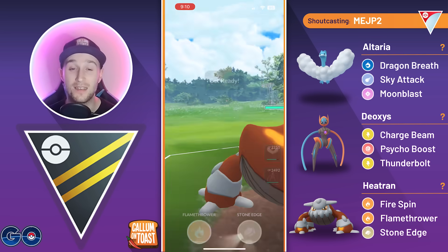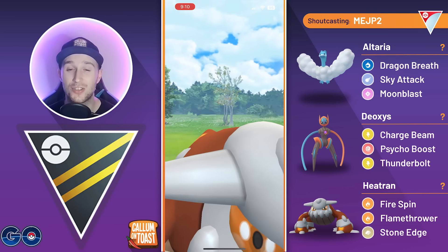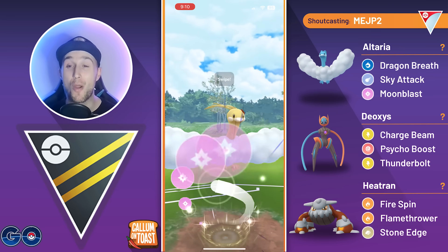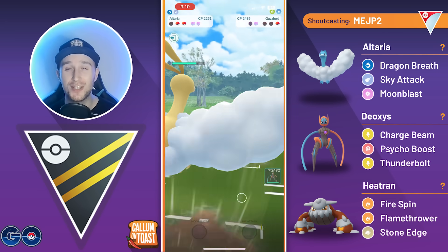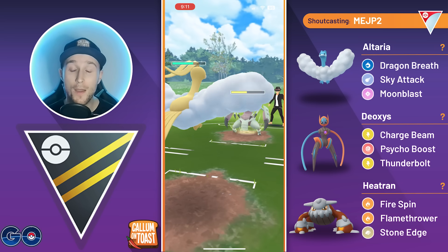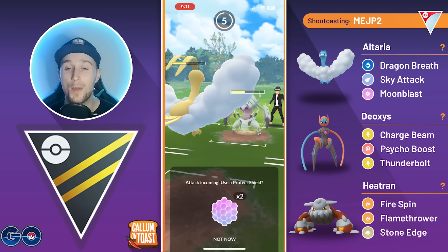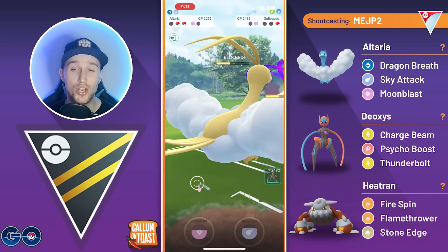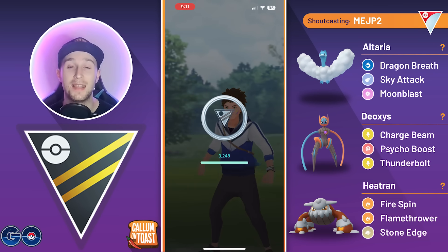We get one extra Fire Spin in before farming them down, and they come in with a Guzzlord — a bit tricky. We go for Stone Edge, which grabs a shield from the opponent. We bring back Altaria and go straight for Moonblast, which one-shots the Guzzlord. The opponent goes for Liquidation and actually drops our defense, so we start shielding. They go for Liquidation number two, but the opponent recognises there's not a lot they can do, and we take that game.